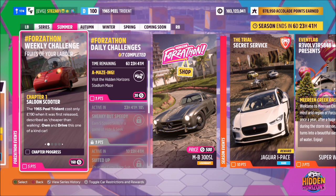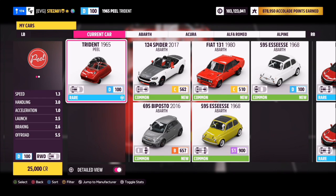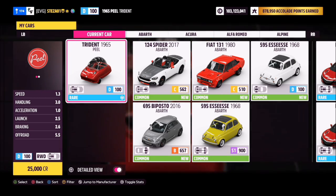Hello and welcome back to the channel. This week's Forzathon guide is called 'Fruits of Your Labour', which wants you to own and drive the 1965 Peel Trident to complete all the challenges. The car will set you back 25,000 credits from the auto show.